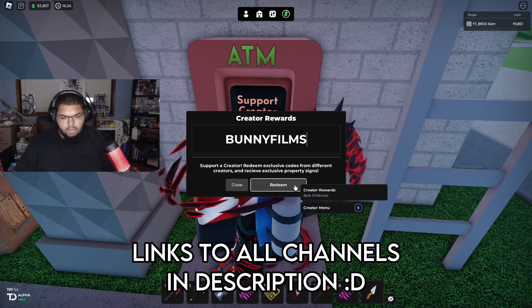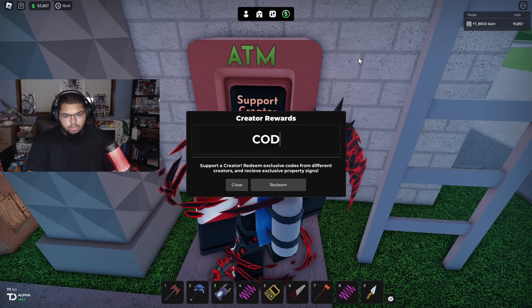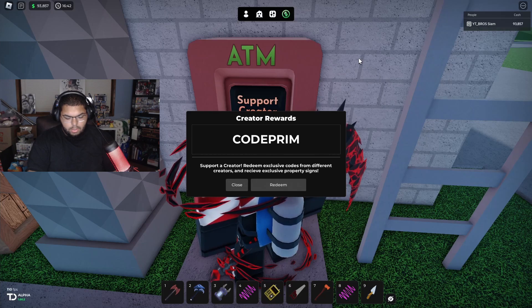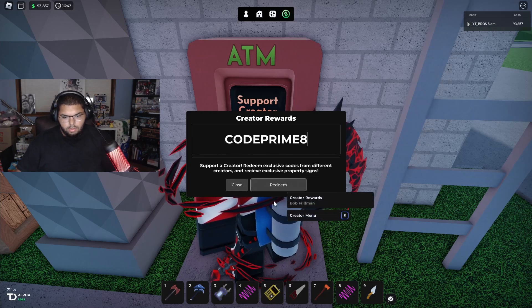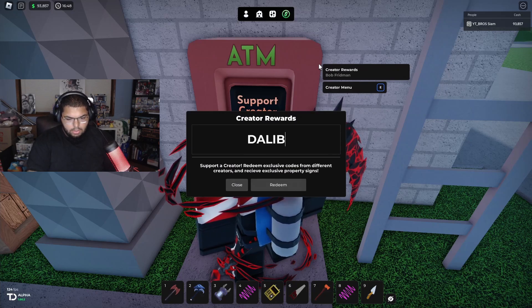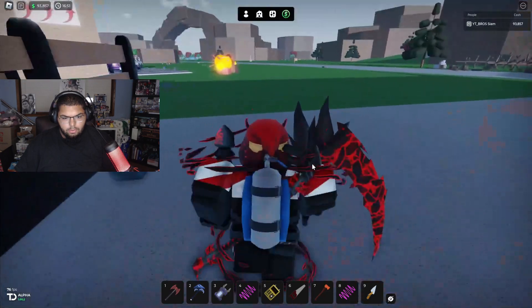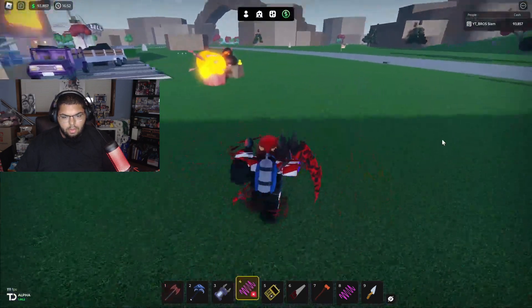Just like that, there we go. The one thing I wish they changed was like a sound effect — like a buzzer sound if it doesn't go through, and a good sound for when it does go through. For the second content creator the code is 'Code Prime Eight'. The last code is 'A Lim' — pretty sure that's how you say it. Then you head back over to your signs.